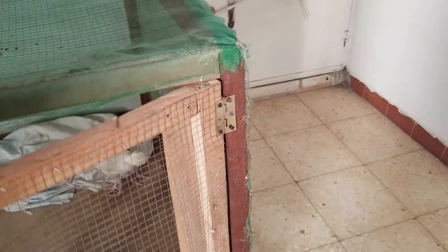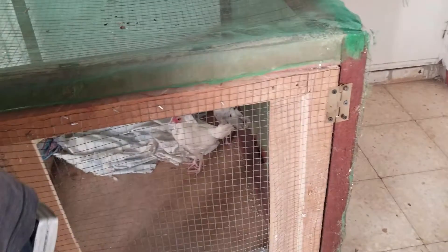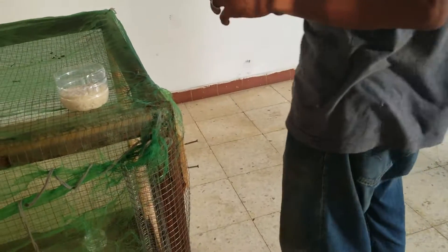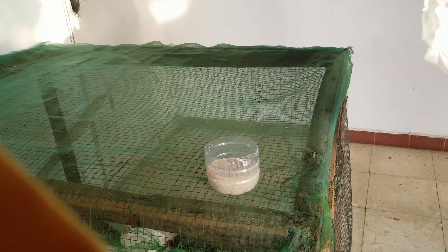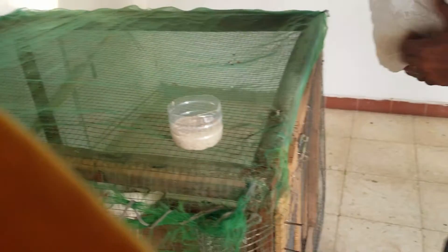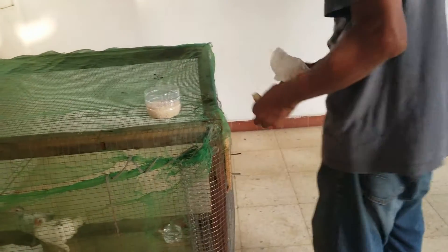They've got to get used to our voices and get used to us. What do you have in there? Water and rice. Wait — is that cooked rice or dry rice? Dry rice. No, I think it has to be cooked — you can't give them dry rice. Let me cook a little, or I can give them some corn. Let me give them some bread right now. Break a couple of pieces. That softer one is probably better — they'd probably like that one more.